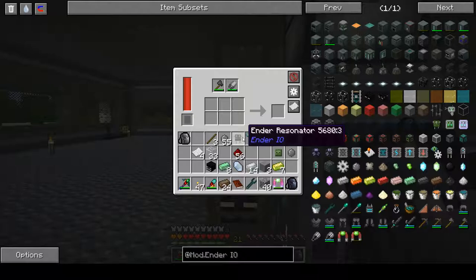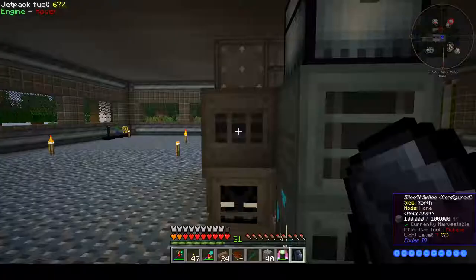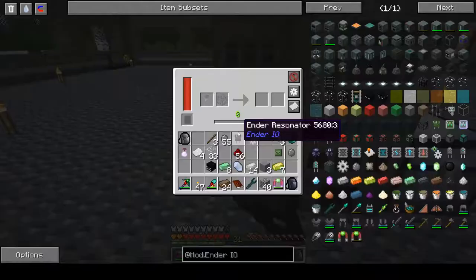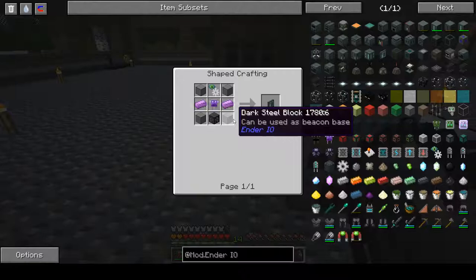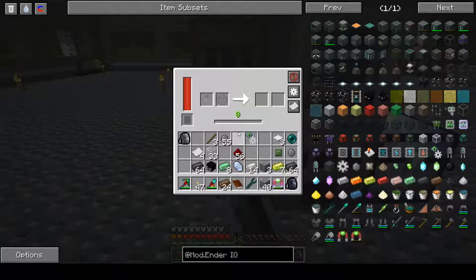We need to put the ender resonator in the soul binder with the soul vial filled with a witch. I think I dumped that in here — yes I did. So we put that and that in there. It requires 10 levels — there are other devices you can use later, but right now we're just going to use the XP we have. Get that cooking up. What else do we need? We need four blocks of dark steel, so let's go ahead and grab two stacks of that.